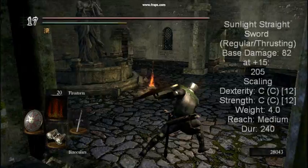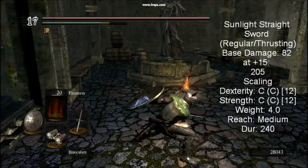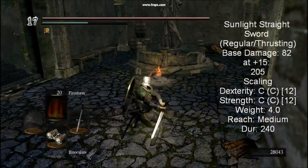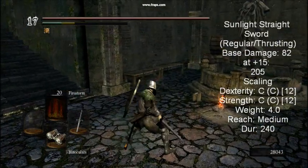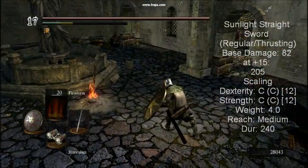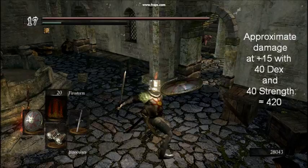The Sunlight Straight Sword. The method of attaining this sword comes at a high cost — you must kill Solaire of Astora. It is identical to the longsword in terms of attacks, but features slightly higher damage and weight. If you can spare the extra weight, then this sword is the clear winner, provided you don't mind a guilty conscience.